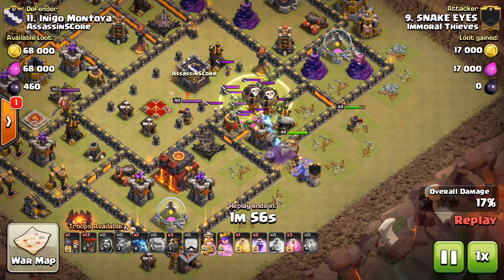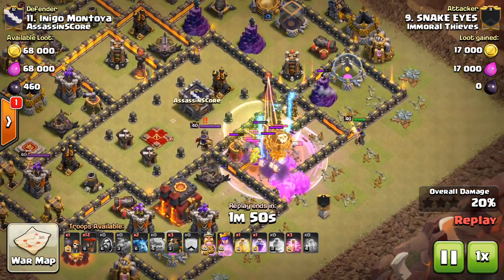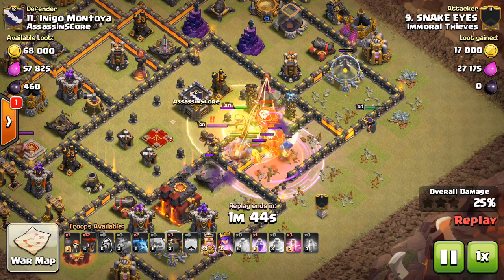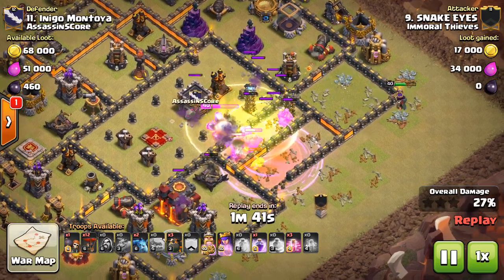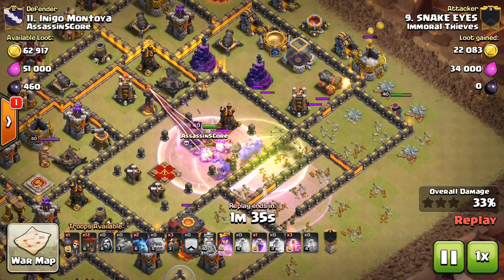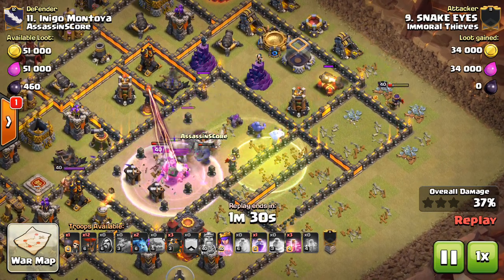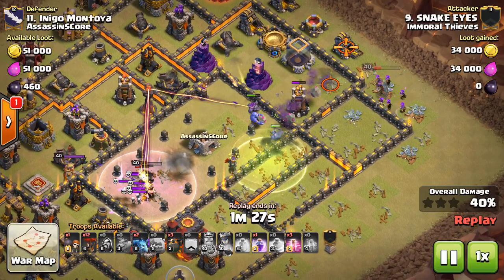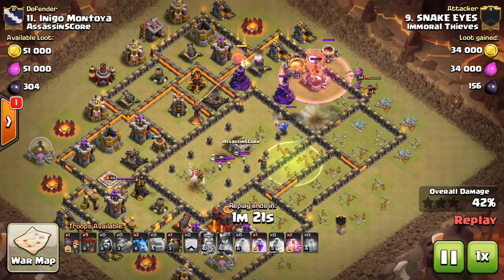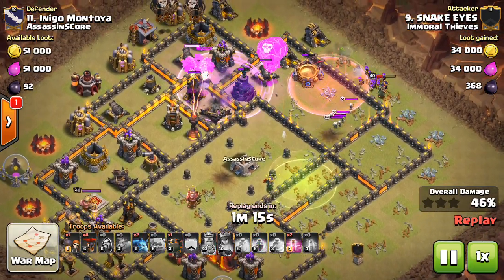Drops in the Bowlers, the King, the CC Troops are coming out. There's the Poison — a little bit late, but better late than never. The Poison should take care of those Balloons. The Baby Dragon does go down eventually — the Poison actually got it taken out, so that worked out pretty nicely. The King is in the middle of the base along with those Bowlers. The tanking worked out nicely because both Golems died before the Bowlers did, ensuring the Bowlers got the most value they could. It looks like he got two air defenses and the Inferno. The Queen is actually still up, and that'll be important for cleanup because the Queen's one of the best cleanup troops in the game.